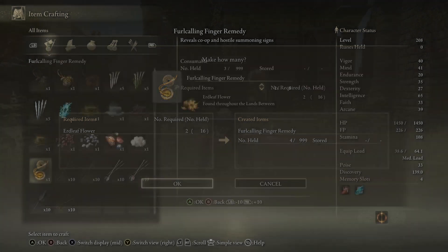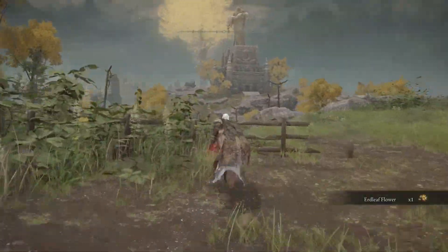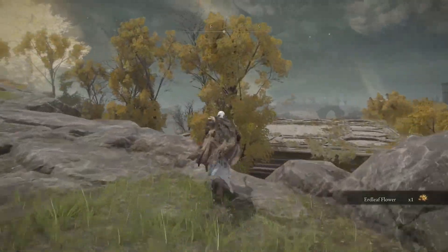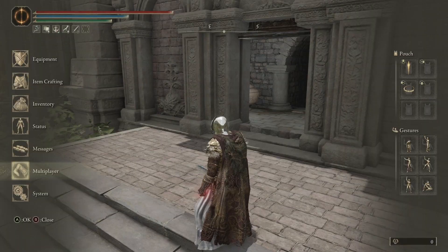I'm going to show you three spots where you can pick up the flower that you need in order to craft it. Here's one, and these are all right here in this area at the beginning of the game. There's two, and if you come down this way, there's one more — number three. All you have to do is rest at that site of grace and they will spawn back.